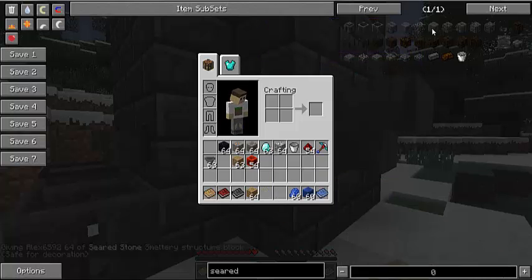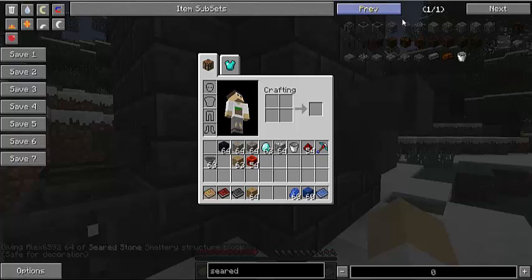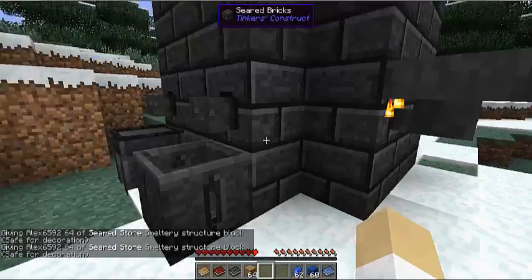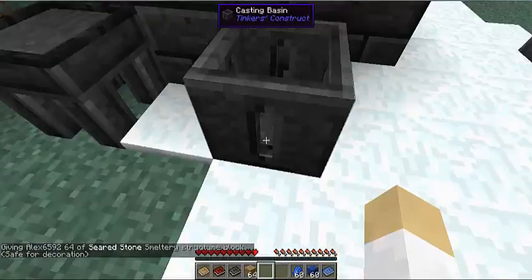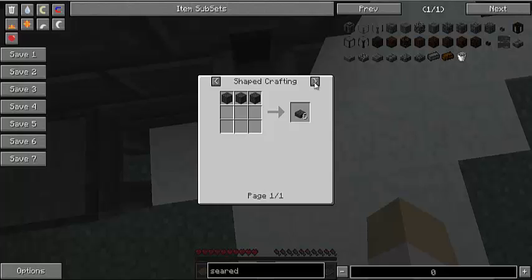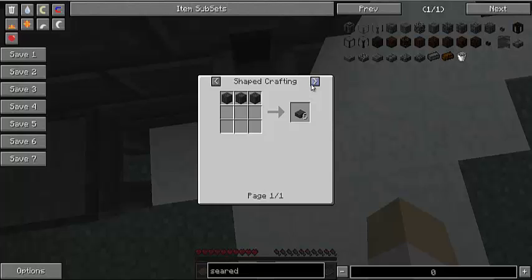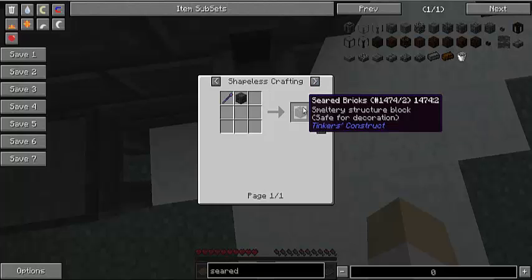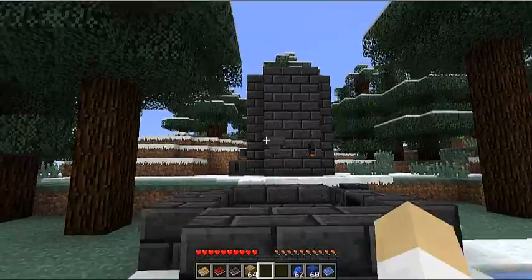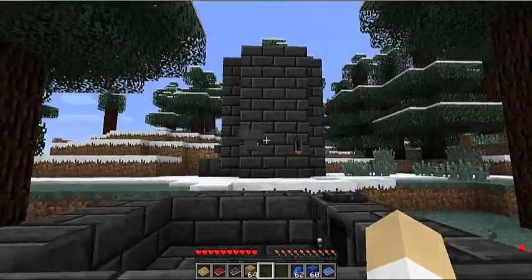When you get enough cobblestone to make enough seared stone, you can pump it out into a casting basin and it will give you seared stone. After this, you can use a chisel to get seared paver, chiseled seared bricks, and then the seared bricks. So if you don't have any more clay, sand, or gravel, that is another way you can do it if you have sufficient lava and cobblestone.